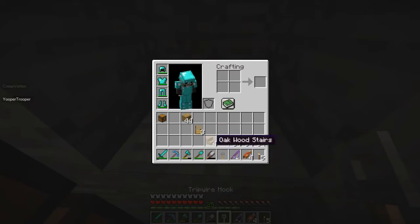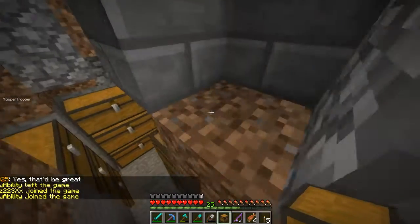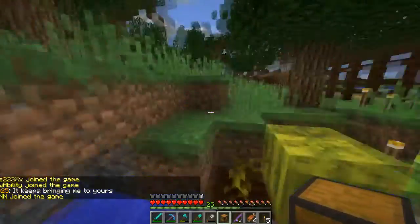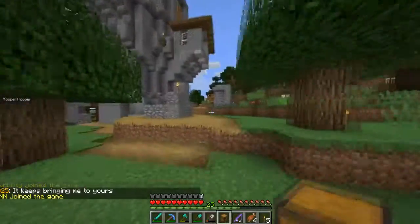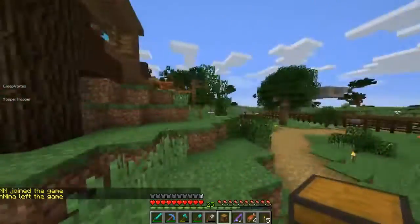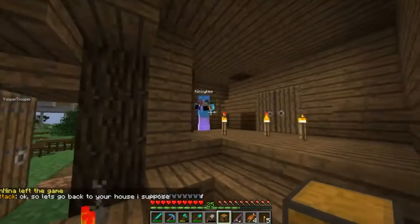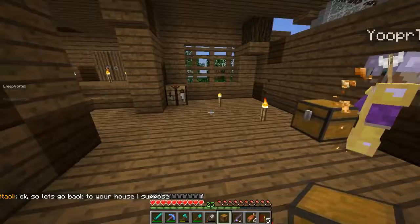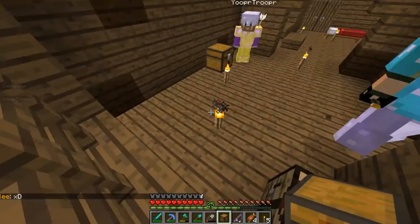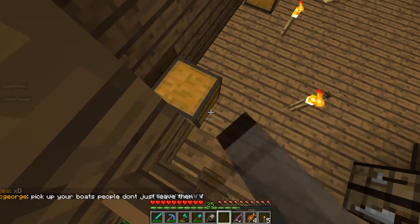I'm going to make it like this and like that — I'm going to make some farms in this base. What do you need me to do? Help me design the walls. There's supposed to be a hole there. Where should I put this fridge? In the corner? Back corner? Yeah, probably.